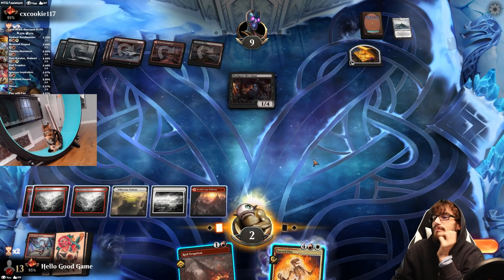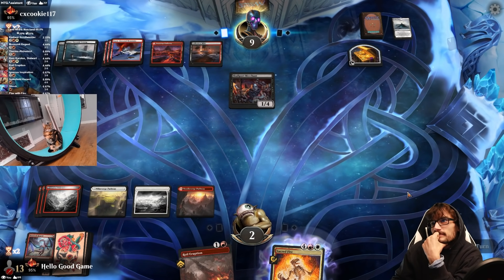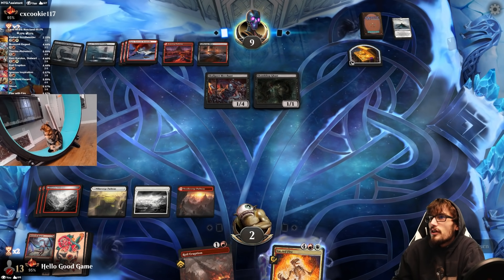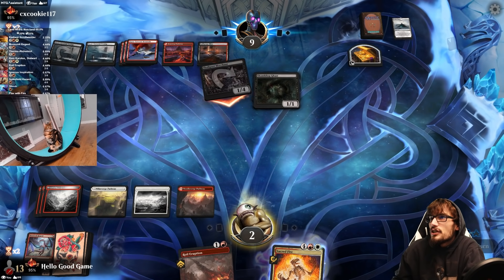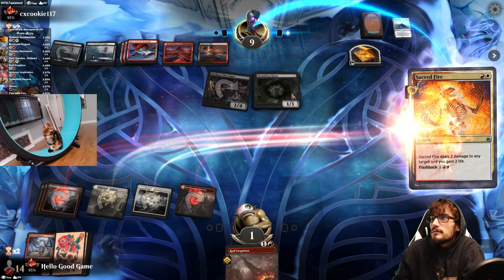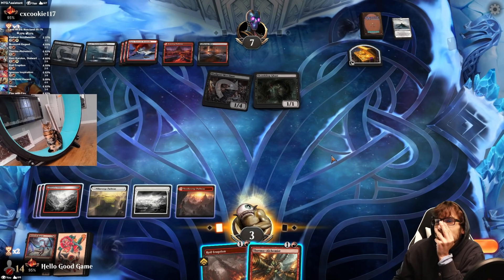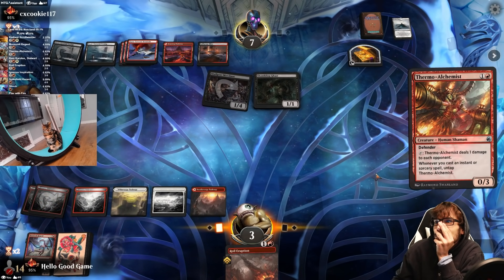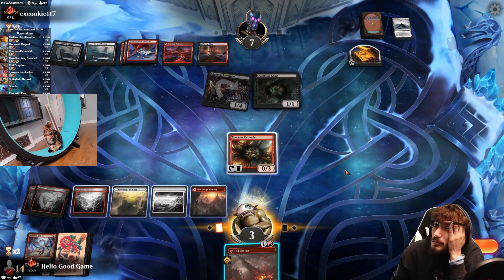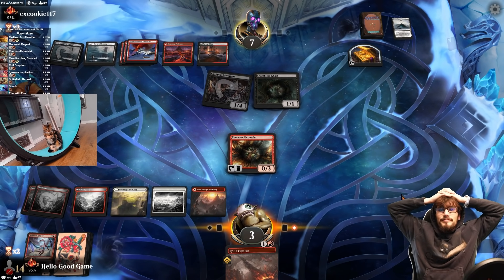We can't kick this until seven. It's good for drawing though. They should have sacked the Treasure to draw Goldspan first — but hey, what do I know? If we topdeck a land, we win. Kicker for seven: tap the Alchemist, deal one, kick for five, untap the Alchemist, then do that last damage.